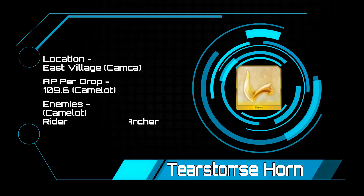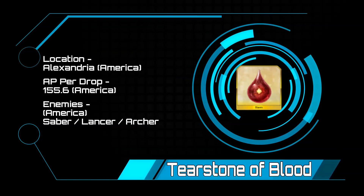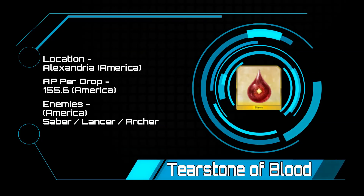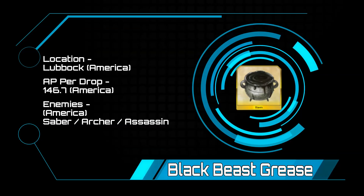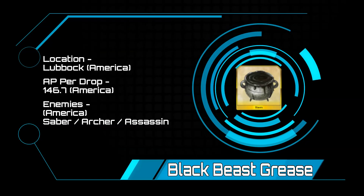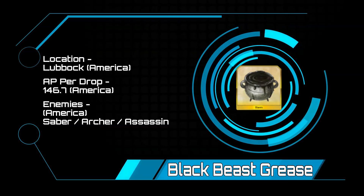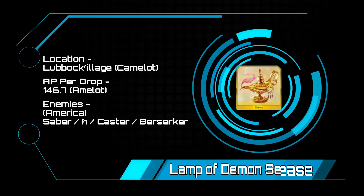Tear Stones of Blood — this is going to stay the same. Alexandria in America is going to remain the best place at 155.6 AP per drop, with sabers, lancers, and a 150k archer boss awaiting you. Black Beast Grease — much like Tear Stones, this is going to stay in America. Lubbock is going to remain the best spot at 146.7 AP per drop, and you are going to be going up against sabers, archers, and an assassin boss with 198,000 hit points.